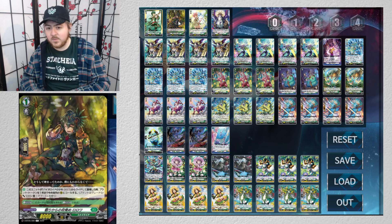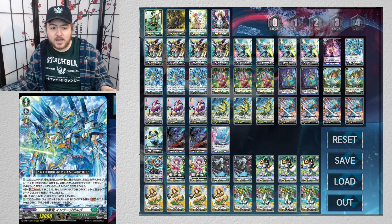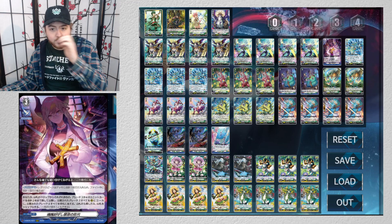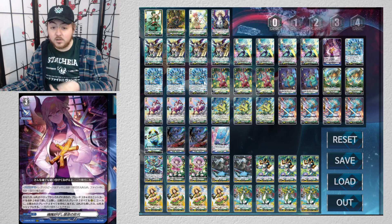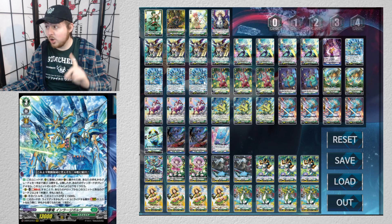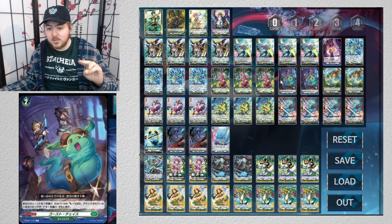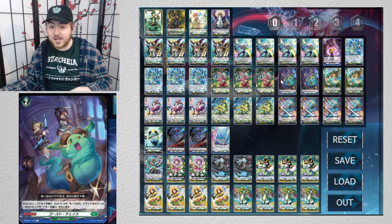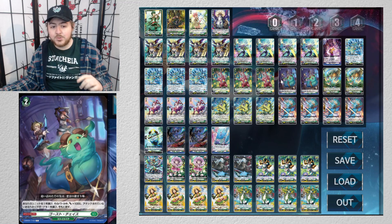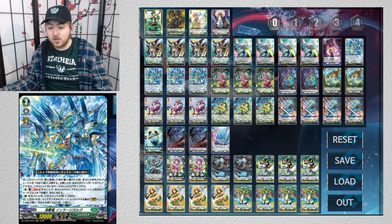Grade 4 kind of goes off if you're going second, or immediately once you get your grade 4. Obviously you're playing four Inlet and four Engulf, and you're doing Forbid Doll to get a grade 4. Inlet and Engulf get better every time I read them — mainly because Inlet soul blasts anything to choose a grade 2 or greater card. That targets Ghostchase, a grade 2, unlike Frozen Resentment or Mythiark. What does it do? Your Vanguard gets plus 5k, and you choose one unit not being attacked and return it to hand — you choose Engulf.